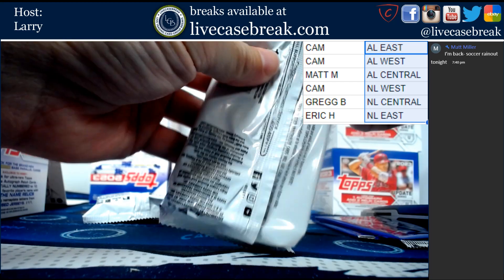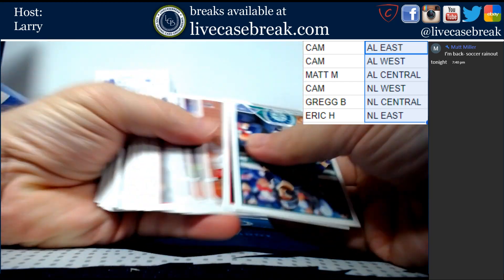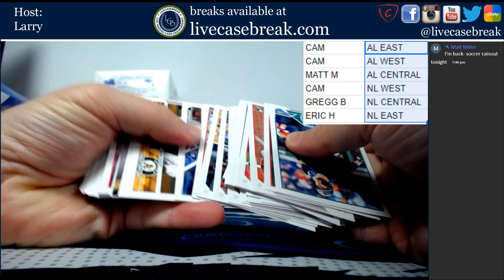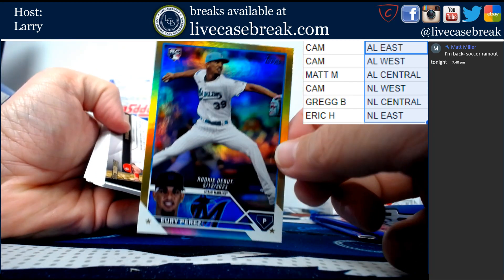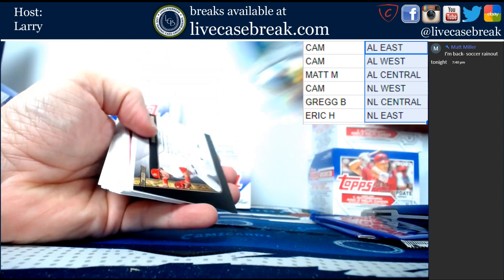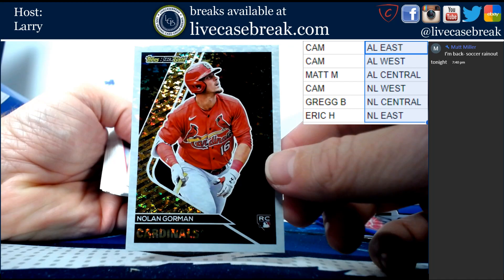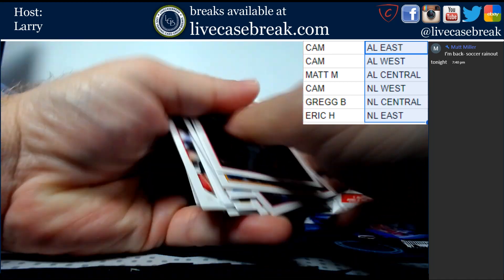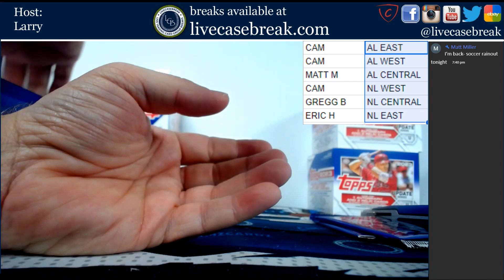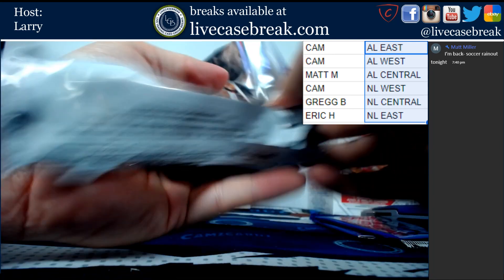Two more packs. If we're right on pack placement, the last pack should have the auto. This is a good one - floor board Yuri Perez. Another Black Gold, Nolan Gorman. I wonder if there's auto versions of those. So our last pack will have our auto - we know the right bottom is where they put the auto.